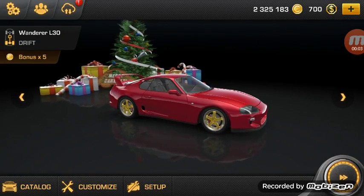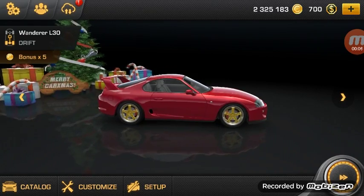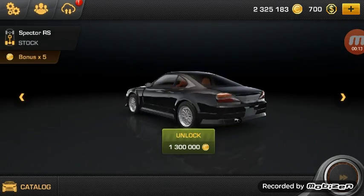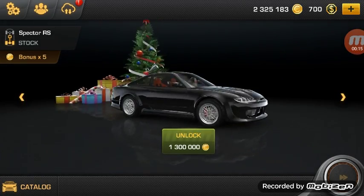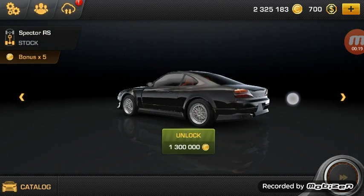Hey guys, welcome back to another Car X Drift Racing video. Today we're finally doing it — we are going to buy the S15 Respecter RS rear-wheel drive, bonus times 5. It's 1,300,000 to buy and we'll have a million left over, but that's all right. Let's go ahead and buy it.